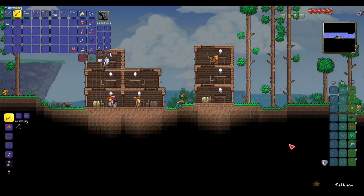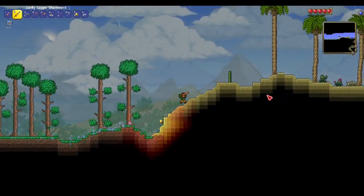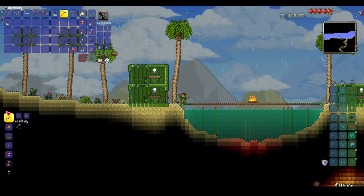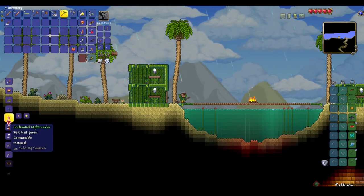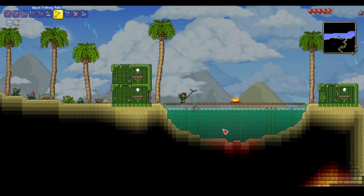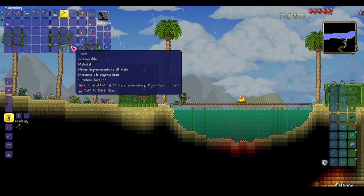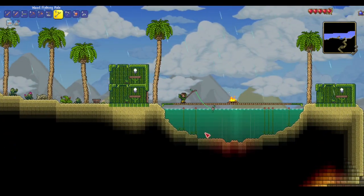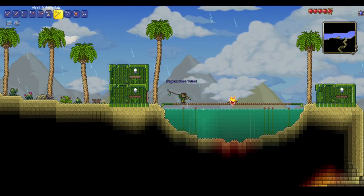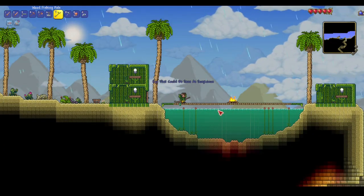Anyways, let's get right into it. In the previous video I managed to get flare boots, so I can do some smooth movements now. Sorry, it's kind of noisy out there because of the train. We have enchanted nightcrawlers so we can fish out lots of loot. There's a mechanical worm — let's try again once we get decent weapons. Flaming arrow, that's good.